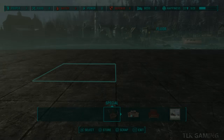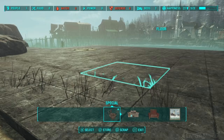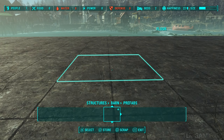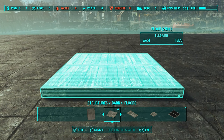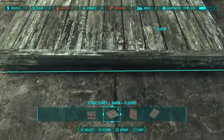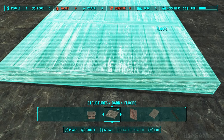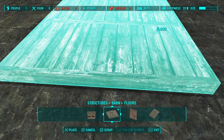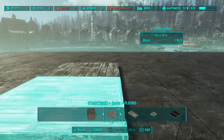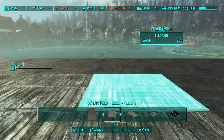First things first — one thing I've noticed is that it's really important to build off a base. Even if you're on foundations, even as good as the foundations look as floors, you have a lot of trouble later on trying to snap different walls to each other. So I think it's very important to use these floors, or any floor really. I'm just going to build myself a base out of floors here, maybe three by four or five.